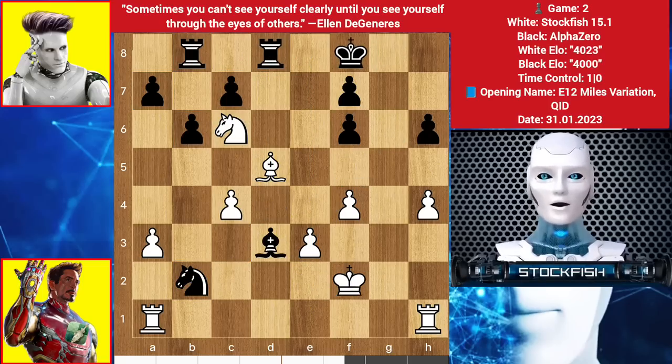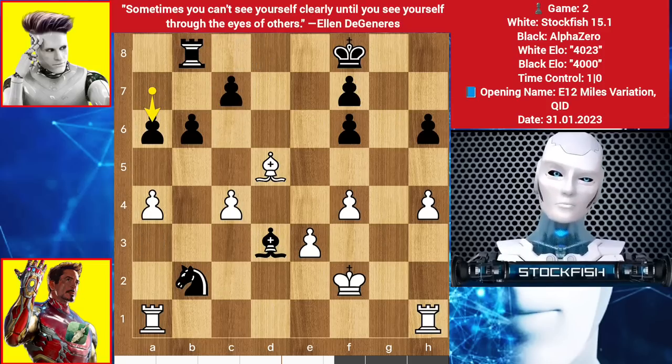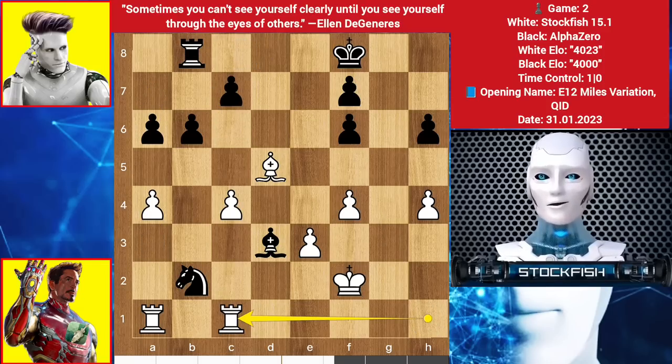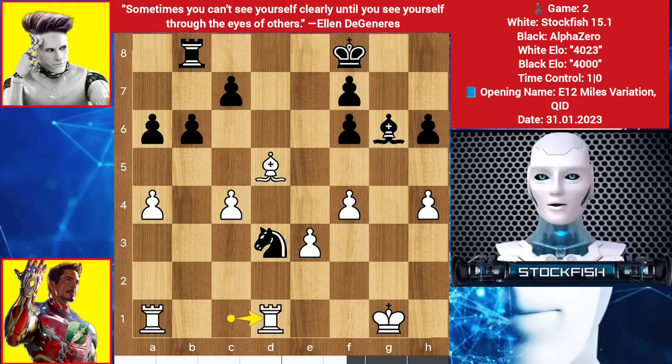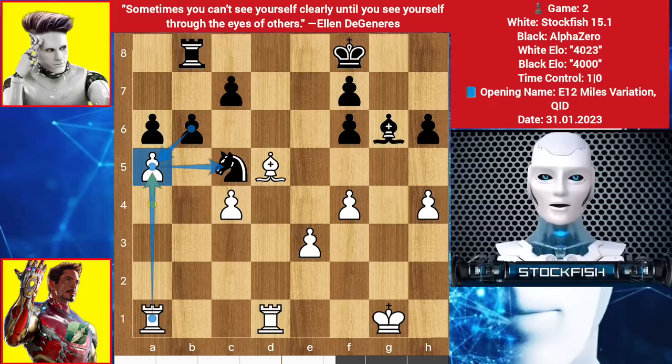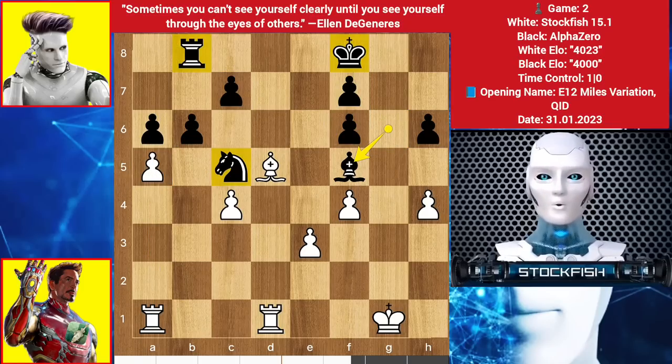Bishop check, King slides, King here, takes, Rook takes, A4, A5, Rook slides, Bishop to G6, threatening Knight check to win a Rook. So King here, Knight D3, Rook here, Knight here, A5 — you should not take it, because of Rook takes, targeting the Knight and the Pawn. These split Pawns and double Pawns are not good for the endgame.